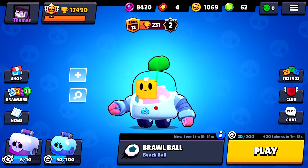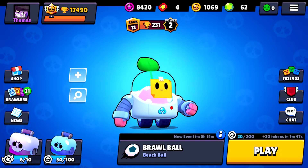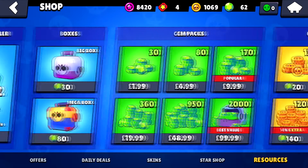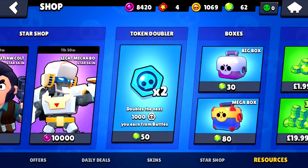Hello and welcome back to Wanna Brawl. In today's video, I'm going to be talking about how you should spend your gems in Brawl Stars. Gems can be obtained in two ways: you can either purchase them from the shop with real money or get them from Brawl Boxes. Brawl Boxes have a 9% chance of containing 3 to 12 gems, so due to them being a valuable commodity, you don't want to be wasting them.